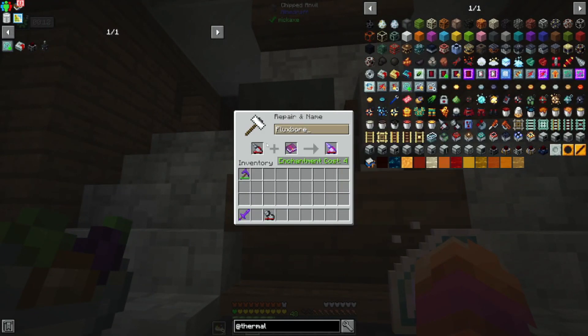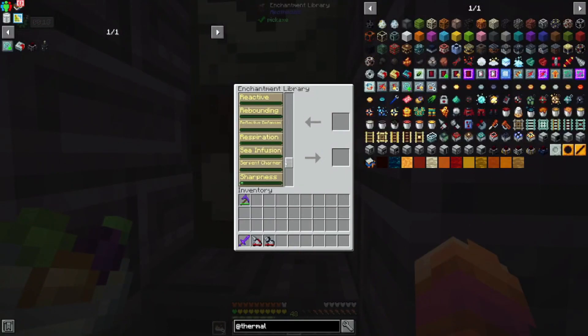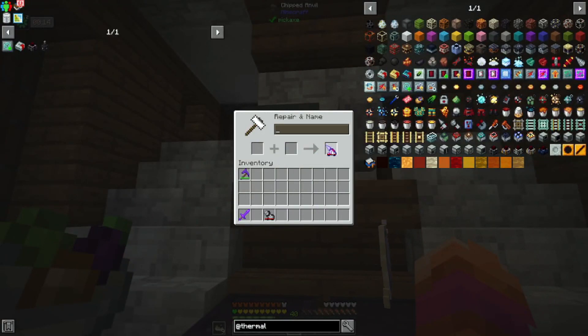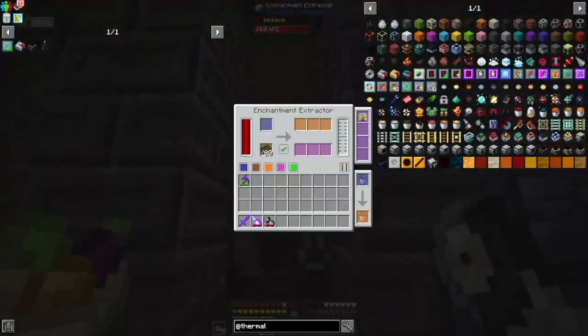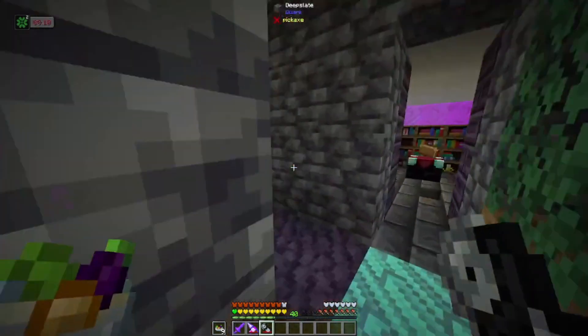It looks like Miner's Fervor is not compatible — that's not fun, but not a huge problem. Let's just go with efficiency instead, probably efficiency four. And then once again we'll go with silk touch. So now we have silk touch and a pretty fast flux bore that is powered. We'll do the same thing — give the flux saw the same treatment. With an axe, probably efficiency five or six would be fine. I'll probably stick with the same thing and give this silk touch just because I got used to it on an axe.